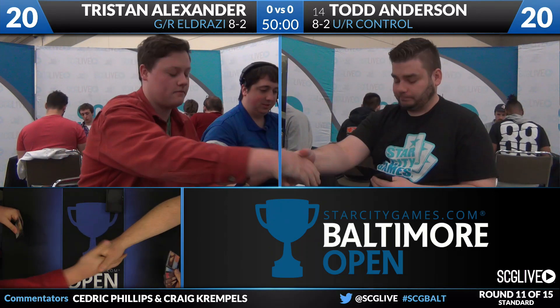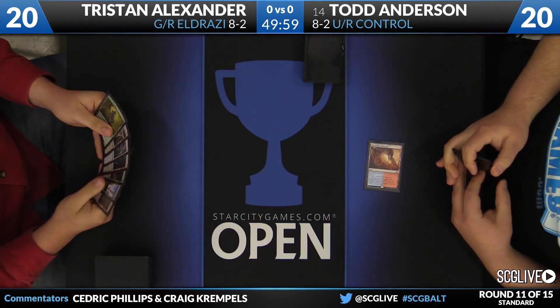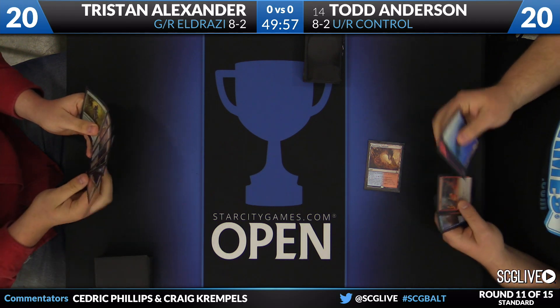This matchup features Tristan on your left and Todd Anderson on your right. 8-2 is the record for each of them, and they've been given the green light. Anderson will start things off with a Wandering Fumarole.